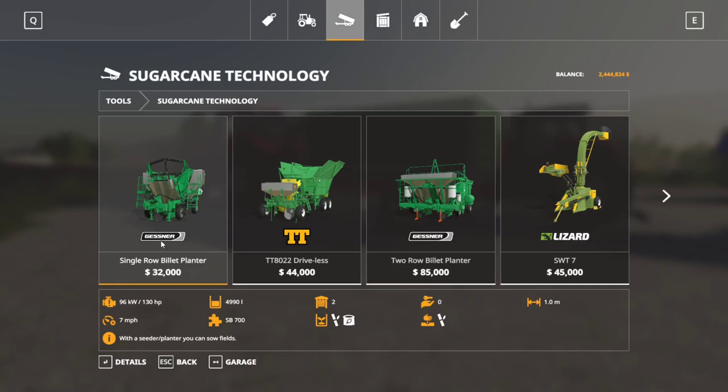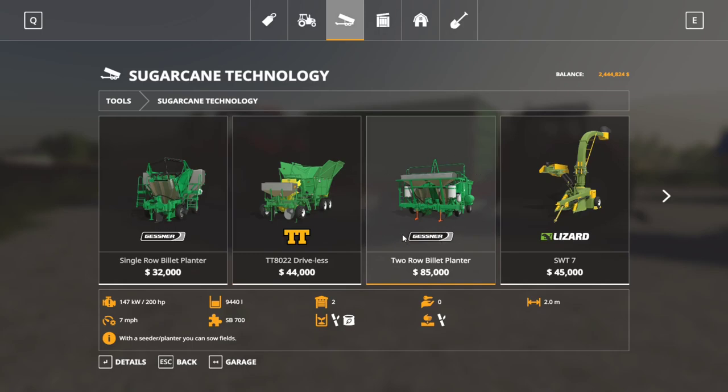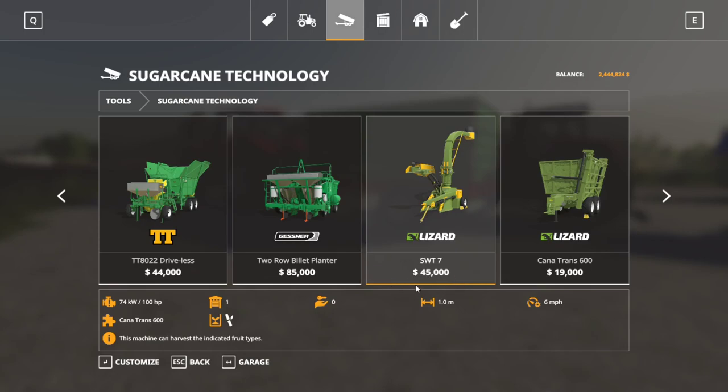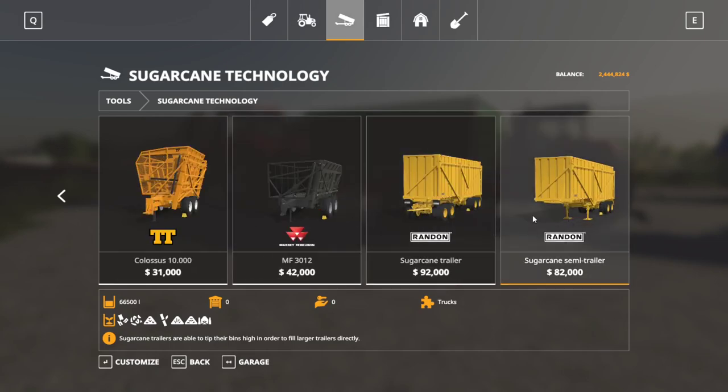In Sugarcane Technology, here's the single row planter, the higher capacity single row planter, and then the two row planter - I recommend getting the two row planter, it's just worth it. Here's the Lizard SWT7 harvester - not very much money, so you might be able to get into sugarcane for a lot less than you thought. Here are the first three sugarcane trailers: Canetrans 600, Colossus 10,000, and MF3012. And here are the two Randon options - the semi-truck one and the regular one. The Randon will hook up to the Case harvester, but it essentially lifts the harvester off the ground, so it's useless.